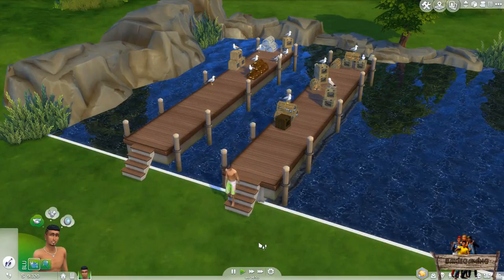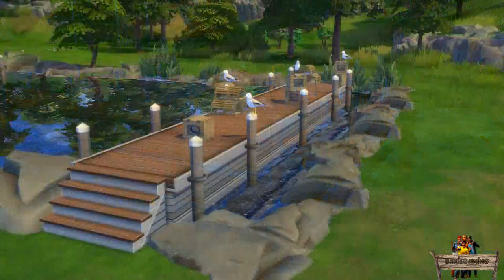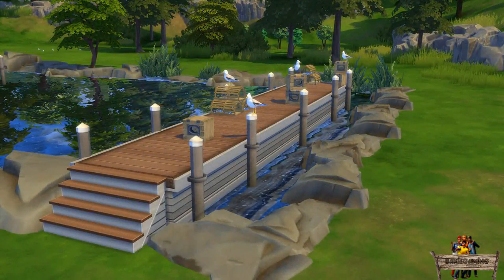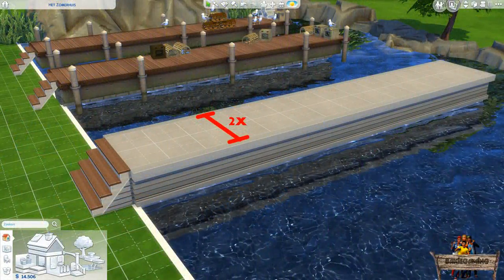Besides making a walkable dock where you can still see the actual dock itself from all sides, you can also choose to only show the part where they walk on and the posts standing in the water. To do this, make the foundation underneath two tiles wide instead of just one. You can also keep the staircase sidewalls now to blend in with the rest of the dock.